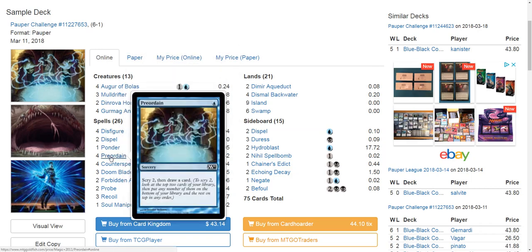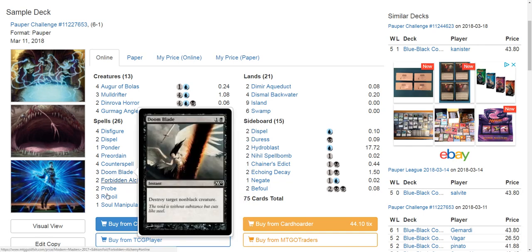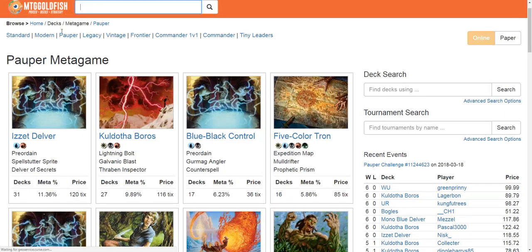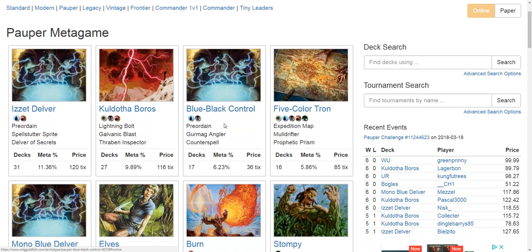These Blue Black lists can draw a lot of cards and actually compete against a Monarch token. Drawing two or three cards a turn is cool, but a lot of times these Blue Black lists can gain effective two-for-ones over and over, survive long enough, get ahead, and eventually steal the Monarch token. Coldothoboros can definitely win, but Blue Black Control has a lot more game in these matchups than people might realize.